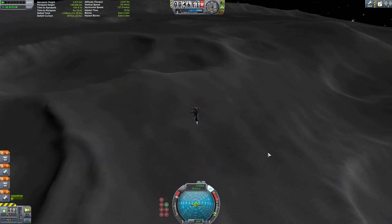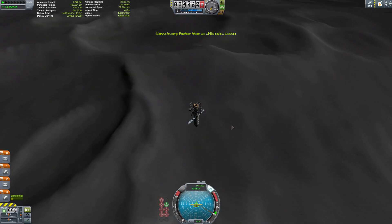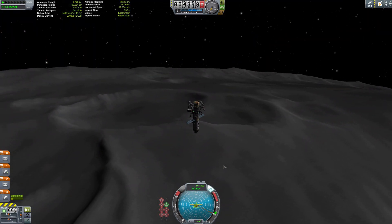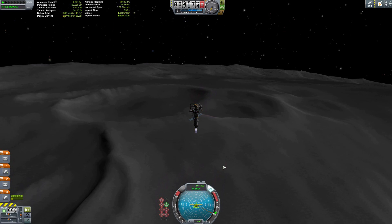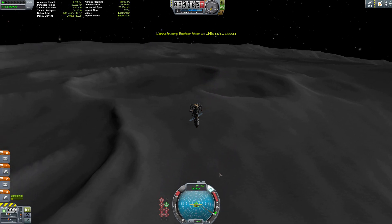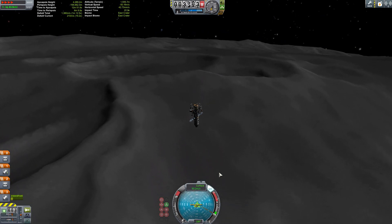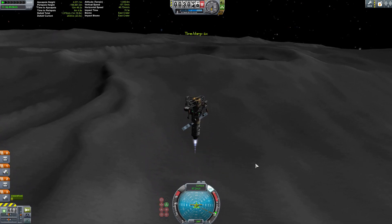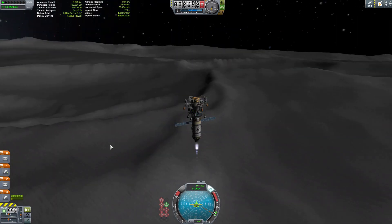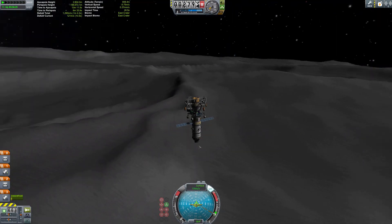We're burning downwards, getting ready to put our rover on the ground. Getting ready for separation. Just a minute here — I'm going to burn a little bit to kill some of that speed. I probably had enough fuel just to put it down, but I wanted to use the sky crane because it was cool. Coming down — oh look at that, it's so scenic. I love getting down into these craters.